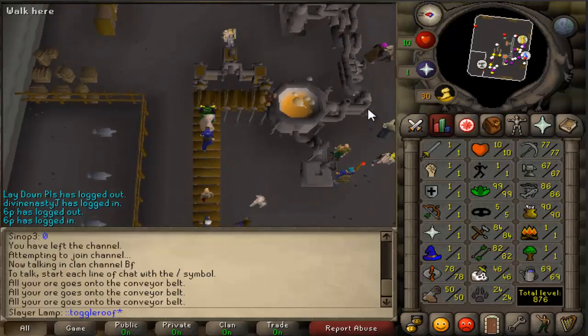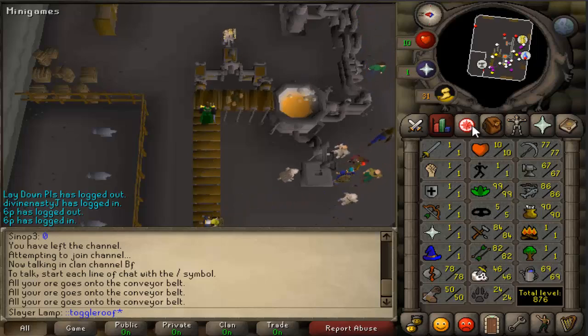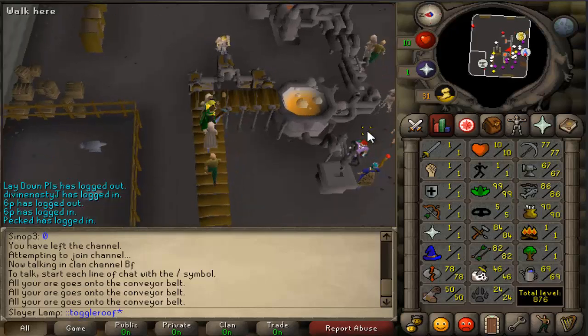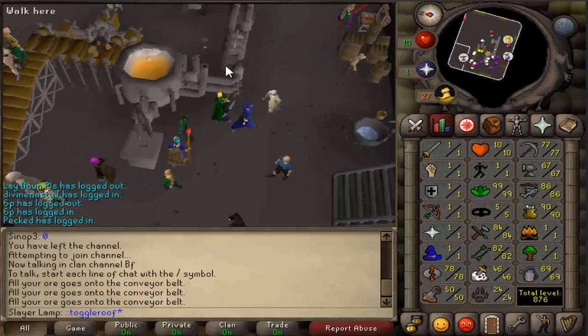As you know, you can also have smithing gauntlets from the Family Crest quest. Those gauntlets work with gold bars at this place, so you get extra XP if you use them when you make gold bars here.